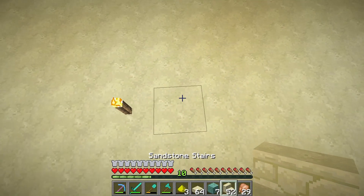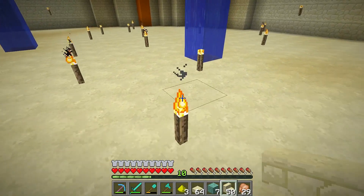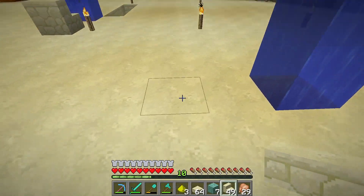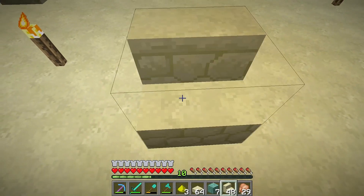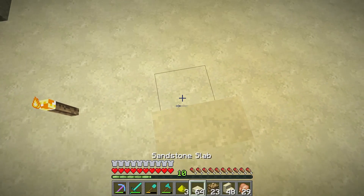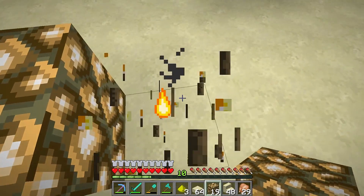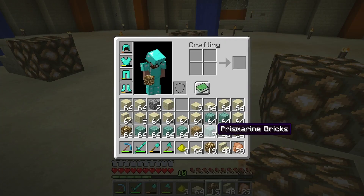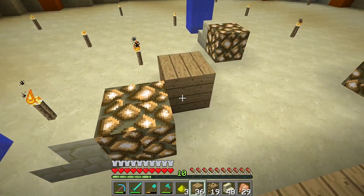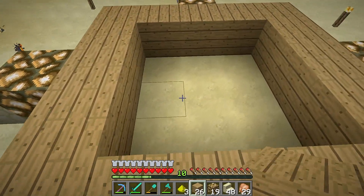I'll use a stair as a marker and follow that all the way around to get us going in the right direction for the center. This is a step up — I'll put a glowstone block in next. Is this going to be enough room for an enchanting table to sit in here? I like my enchanting tables to sit in the ground. This is just a marker — just keep reminding myself of that.